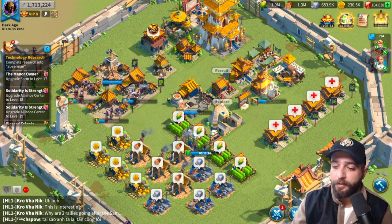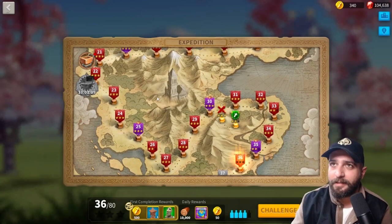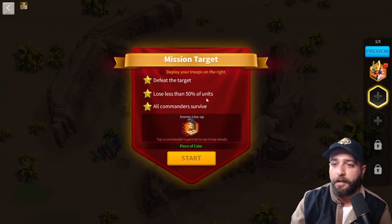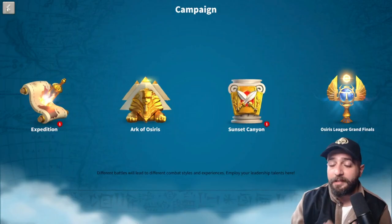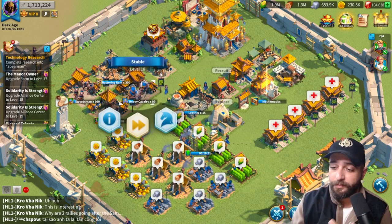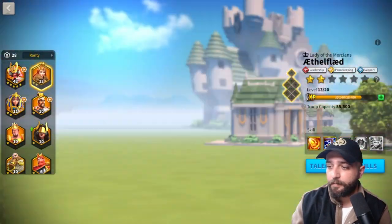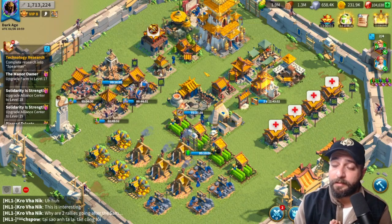Another benefit of a sleeper account is that since you can upgrade to higher-tier units, you'll have a much easier time in the Expedition. As a jumper, I don't think you can pass level 20 — it was Hannibal Barca — and it's pretty hard to beat him with tier ones only. But as a sleeper you can train tier twos and tier threes. I got to level 36, which gave me a bunch of Freya sculptures — she's at 1-1 right now but I already have nine extra sculptures.